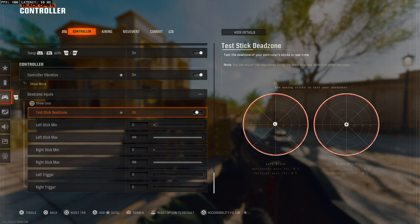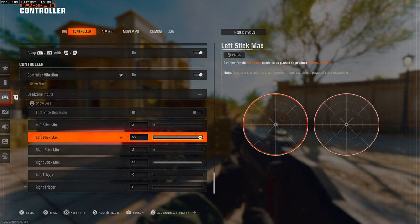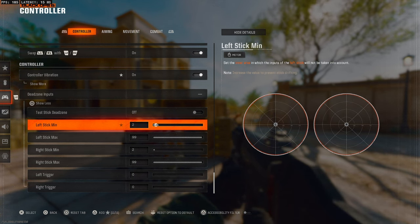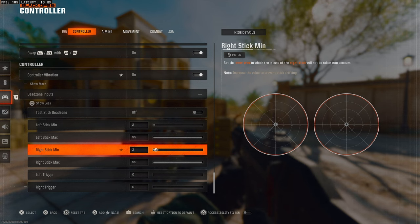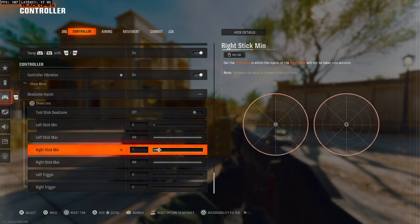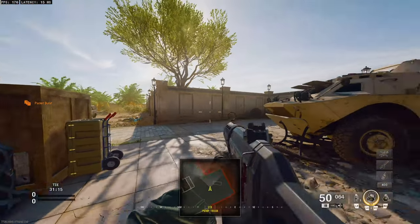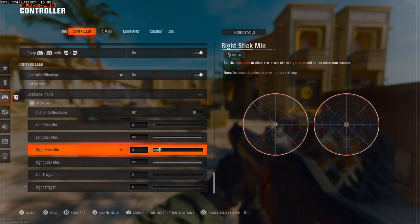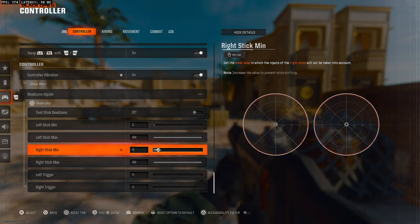You can lower your left stick max if you want — it makes the controller feel a little more responsive as it doesn't take as much input to reach the max. For left stick min and right stick min, it's down to your controller. I'd always advise keeping your left stick min as low as possible to keep your rotational aim assist fully active — between zero and two on the left stick. Right stick anywhere between zero and five or six is ideal. If you need right stick minimum at 15 to stop stick drift, it's probably time to get a new controller.